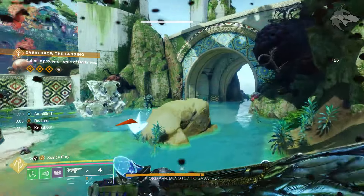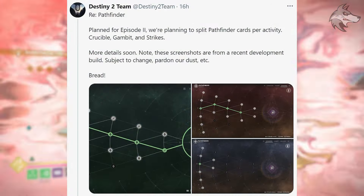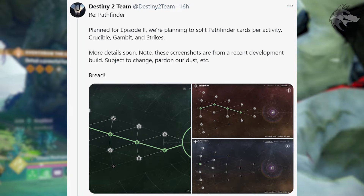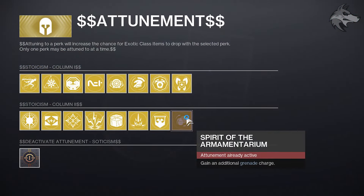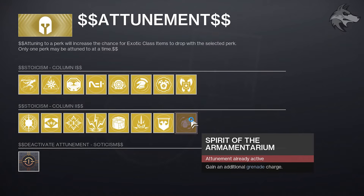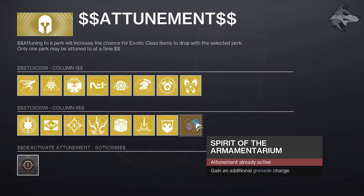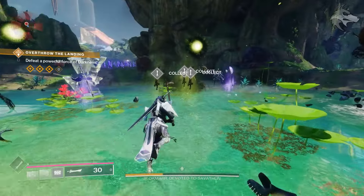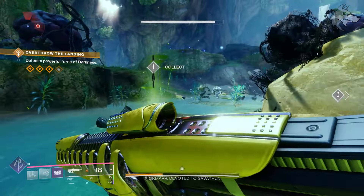For quality of life and sandbox updates, Bungie will be breaking out Pathfinder cards per activity for rituals — Crucible, Gambit, and Strikes will now each have a separate Pathfinder tab instead of mixing all objectives together. Additionally, exotic class item attunement is coming: for a given class you'll be able to go into the attunement menu and select a perk to increase the chance for exotic class items to drop with that perk, though only one perk may be attuned at a time.